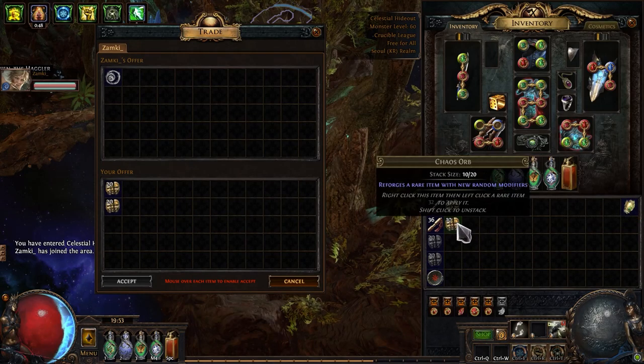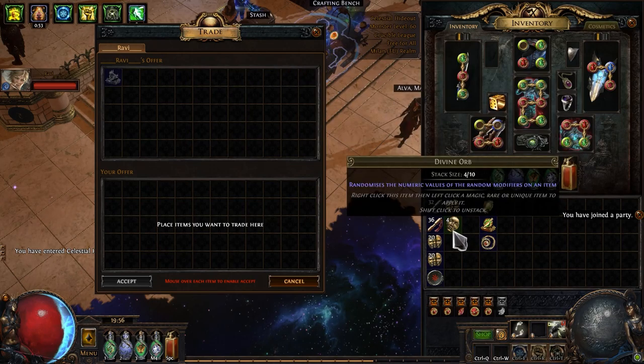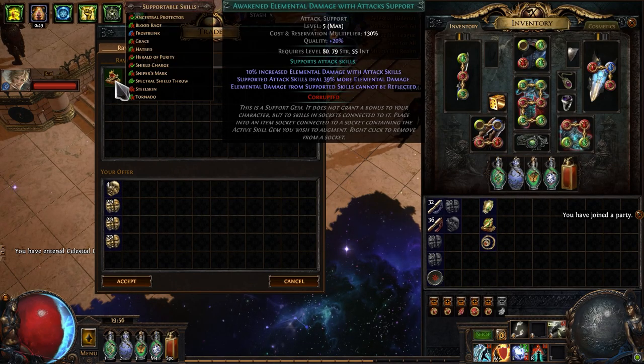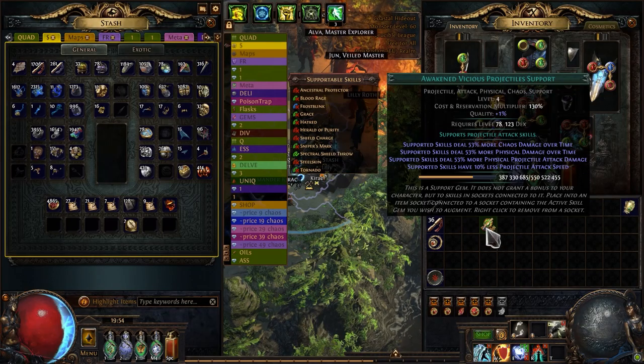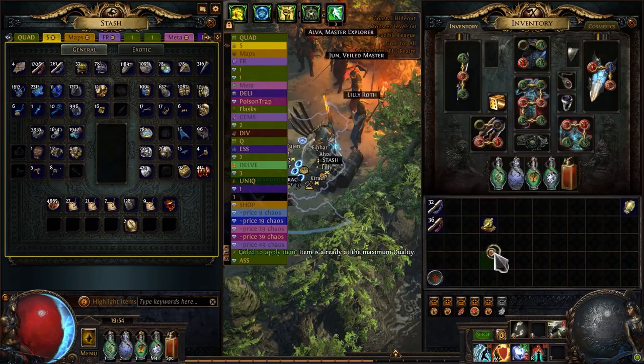Anomalous Inspiration for more critical strike chance. Awakened Elemental Damage with Attacks — just because it's a little bit better than normal. And Awakened Vicious Projectile Support. We also need an Awakened Fork.